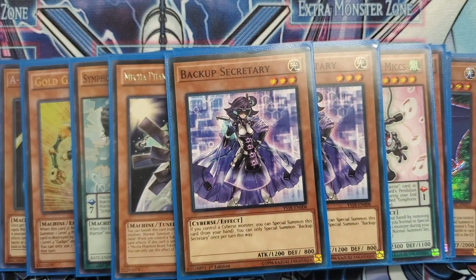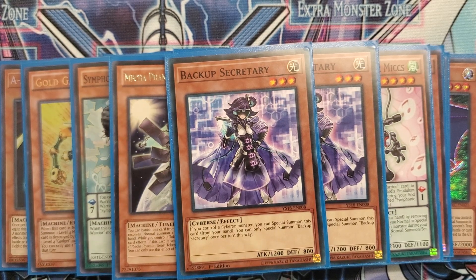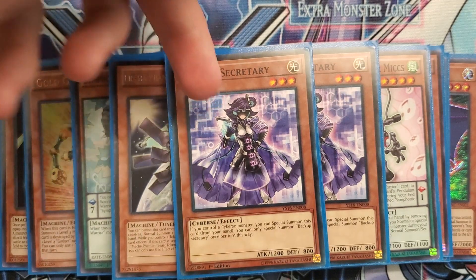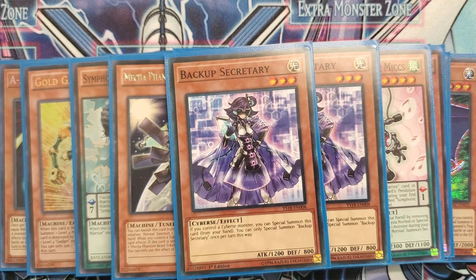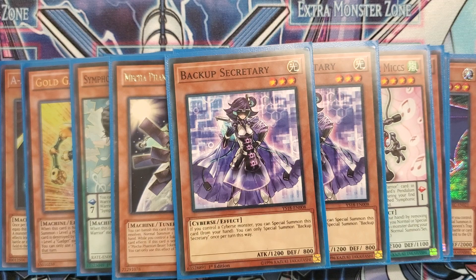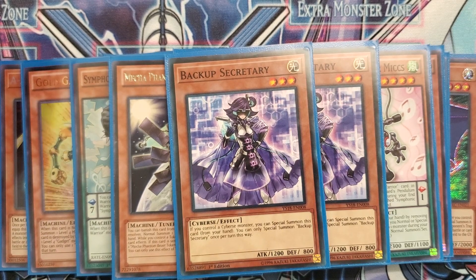This is where stuff gets really crazy — we're playing two copies of Backup Secretary. You might think I'm crazy, but it's a free summon if you control a Cybers monster, which is easy to do by just linking two monsters into Underclock Taker. A good way to make Buster Griffin is to have Platinum Gadget with three monsters below it, link two of them into Underclock Taker, summon Backup Secretary, and then link Backup Secretary, Underclock Taker, and your other monster into Nightmare Griffin underneath Platinum Gadget. Also, she's a light monster, so you can discard her for Galaxy Soldier's effect, which makes her less of a brick. I play two because if you only play one and draw her, it makes other cards in your deck dead.